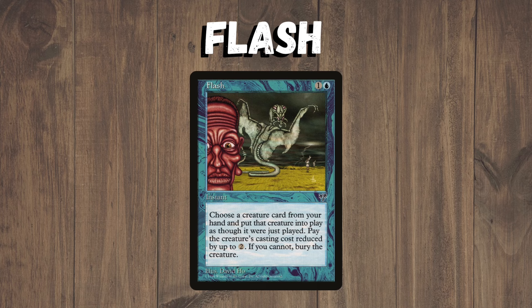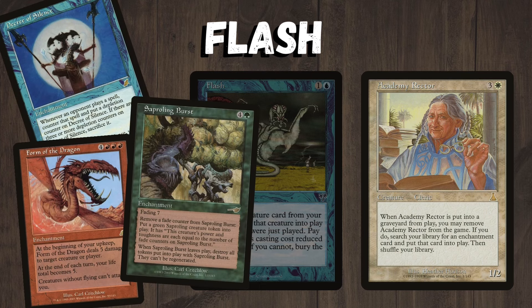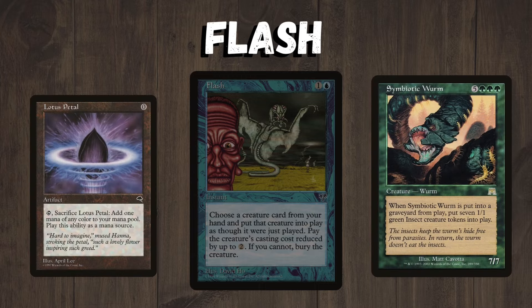Flash is banned because it allows you to put a creature from your hand into play and then sacrifice it immediately for two mana, which is absolutely savage. Cards like Academy Rector search up enchantments that let you pretty much win the game on the spot. There's not many decks that can beat a turn-one Form of the Dragon or two 5/5s from Saproling Burst, and even using a regular creature like Symbiotic Worm or Penumbra Worm making loads of small creatures is extremely difficult to beat, especially if ramped out on turn one by a Lotus Petal.